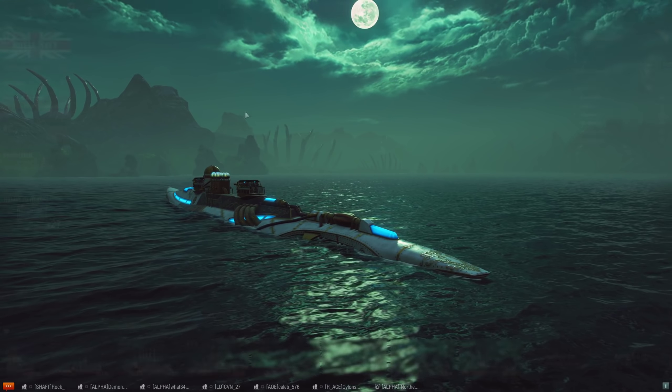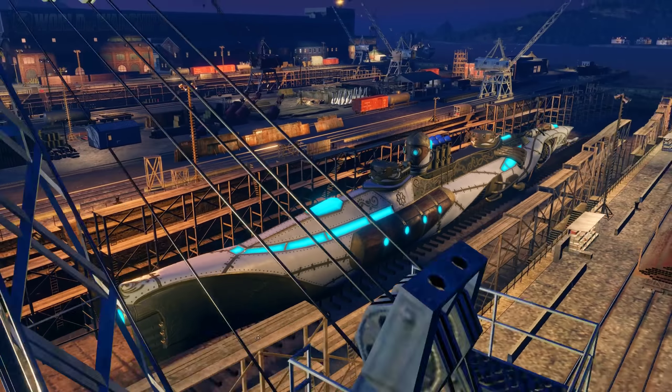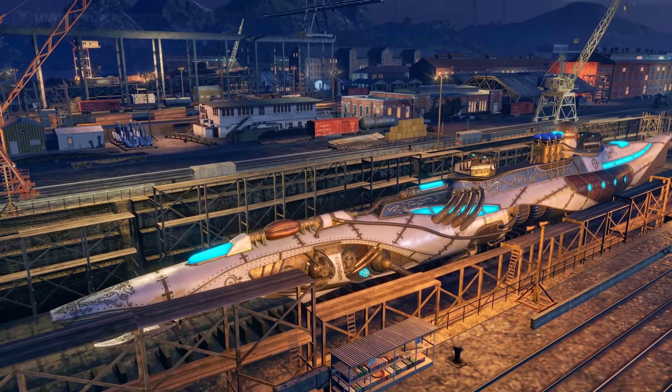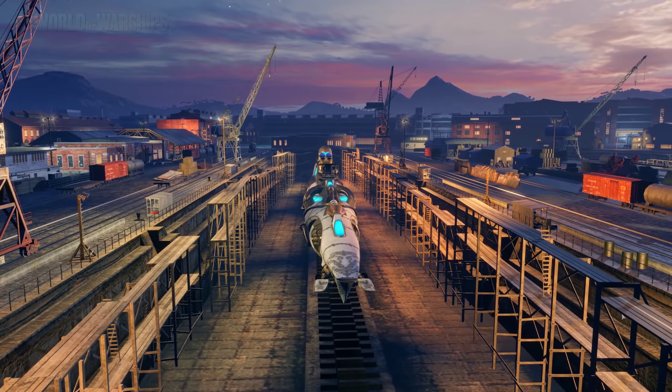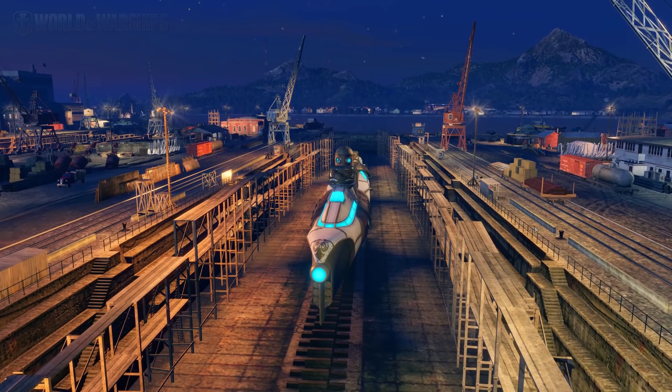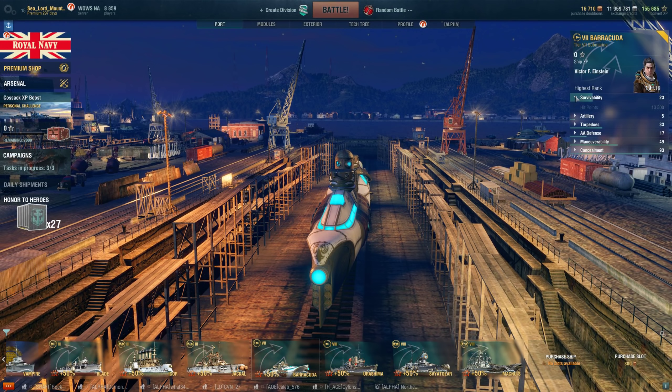It looks pretty nice. Let's see if I can get it out of the water. So that's what it looks like out of the water - a lot of nice detail on there. Very nice detail. Let's see some of its stats, then we'll take it to battle. So it's got 13,500 hit points.